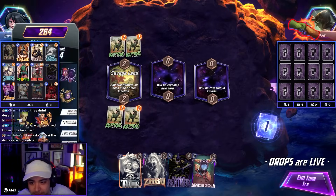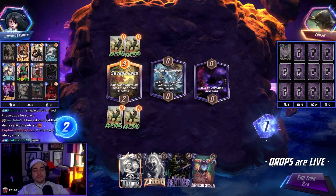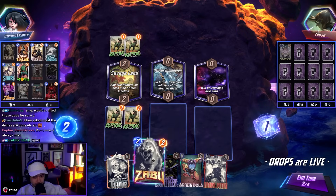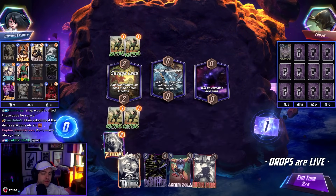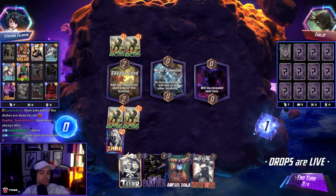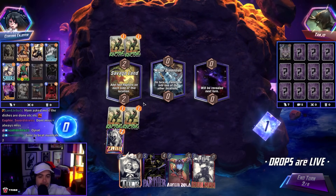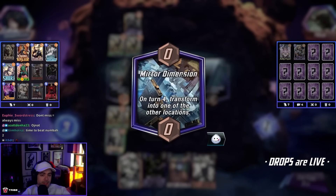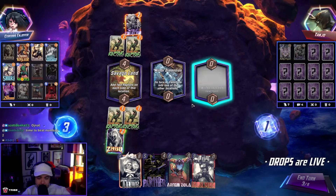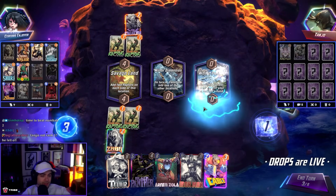Now let's get back into the content. Zabu? This might turn into Savage Land — kind of gross. This isn't great. Maybe I should have played mid. This might turn into this. They get my R in them — that's okay, but it also helps them. This is the highest-cost card in their hand? They have Rogue. 100%, dude.